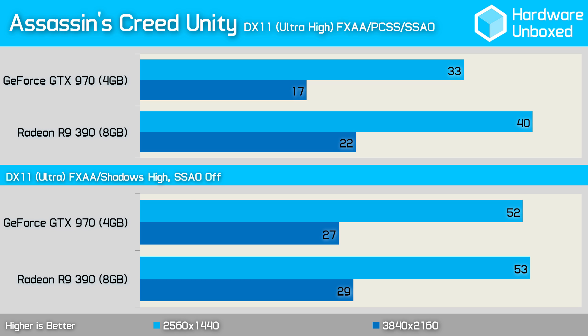Assassin's Creed Unity is a game like Hitman Absolution where the 390 demonstrates a serious performance advantage. With an average of just 33 frames per second, the 970 was 18% slower than the 390 which sat more comfortably on 40 frames per second. Turning off percentage closer soft shadows and screen space ambient occlusion helped the 970 quite a lot, and now it performed within 1 frame per second of the 390.